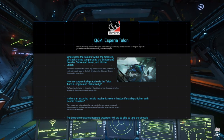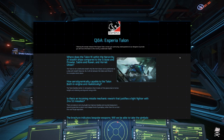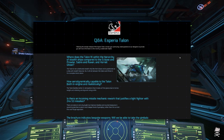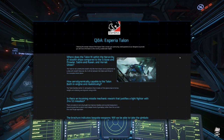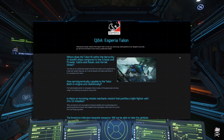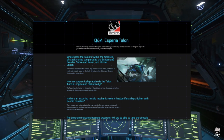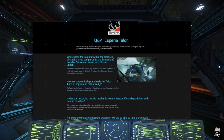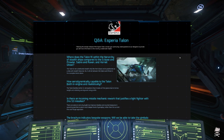Question 2: How aerodynamically capable is the Talon, both in-engine and realistically? The Talon handles better in atmosphere than it looks at first glance due to its low weight and relatively aerodynamic wing profile. Just don't look at the nose — not entirely aerodynamic there.